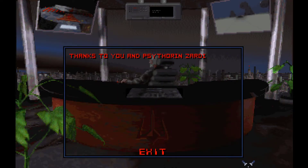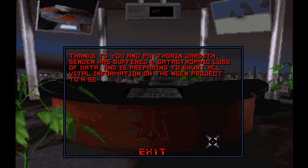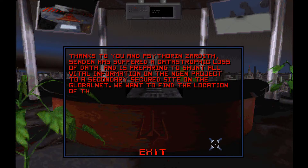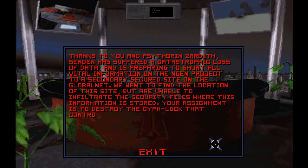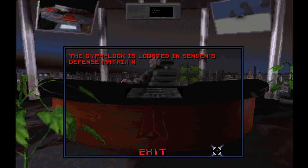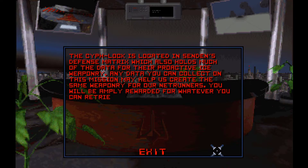Talk to the boss - see what's next. "Thanks to you and Scythorin Zardif, Sendin has suffered a catastrophic loss of data and is preparing to shunt all vital information on the NGen project to a secondary secured site on the global net. We want to find the location of this site but are unable to infiltrate the security files where this information is stored. Your assignment is to destroy the Scyth lock that controls access to Sendin's private security files. The Scyth lock is located in Sendin's defense matrix, which also holds much of the data for their proactive ICE weaponry. Any data you can collect on this mission may help us create the same weaponry for our Netrunners. You will be amply rewarded." That's a hint - I'll try to collect more data on this one.